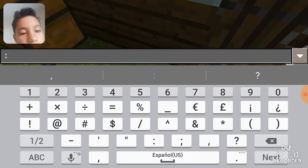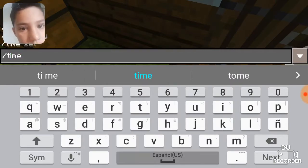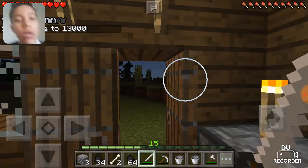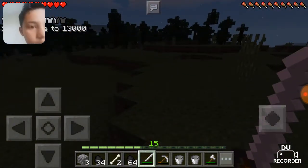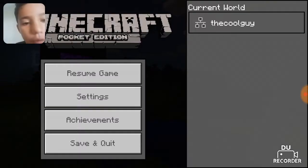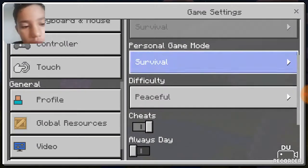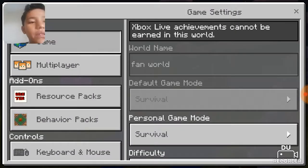I'm gonna set a command — time set night. Now it's a bit more, we can just fight monsters and all that stuff. What mode is this on? The difficulty is peaceful — what? Why does it keep glitching out? Every time I check it's peaceful, which is weird.